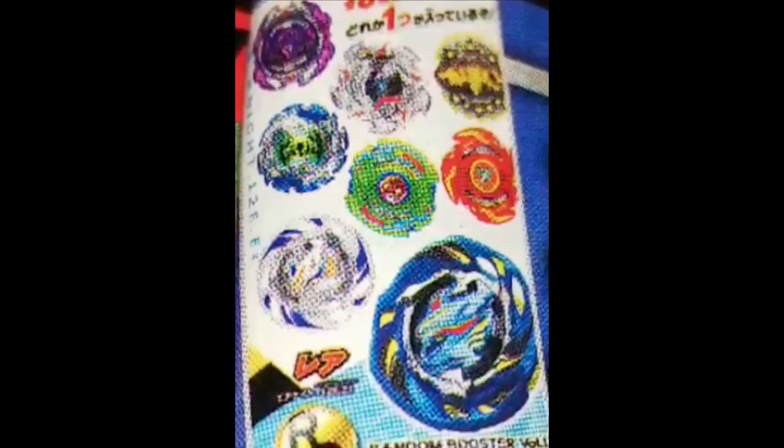What's really cool is that for Air Knight, it's just like Vice Leopard's booster, which I love — you get two of them. You get a white layer with blue and you get basically just the inverted of the other one.